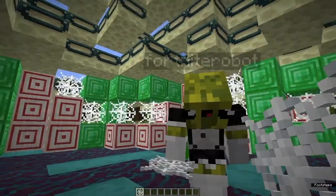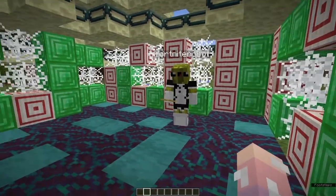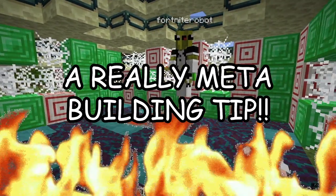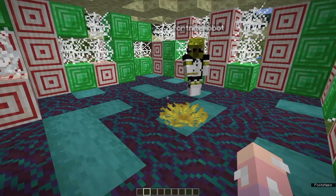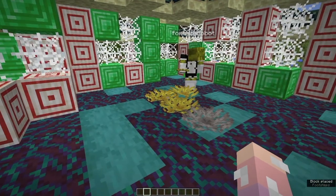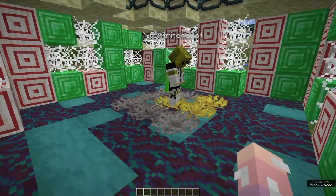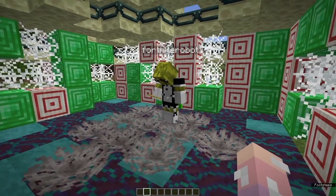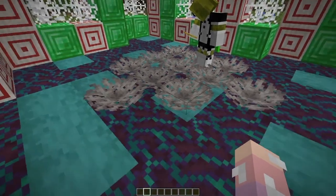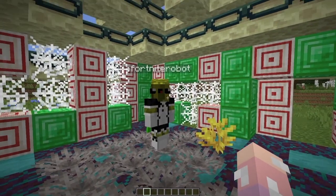So now we're going to introduce you to a really nice little tip: you can actually use coral to make a shag rug effect on your floor. Ro will now demonstrate what that looks like. Notice how when she places it, it kind of looks like a shag rug that you would find in a 70s home. This is a super cool building tip because it just really elevates your house. Sometimes when you place the coral down it likes to change color — it's kind of like a mood ring for your home.